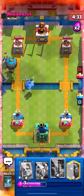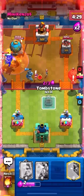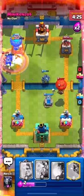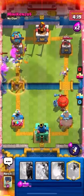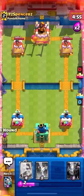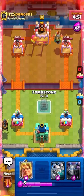He's running some type of Lumber Loon cycle. I don't know why he thought that Balloon would work, but it didn't because we had our Tombstone. A tip I'd recommend when playing this deck: use the Golden Knight as early as you can, because the Golden Knight makes your cycle go down and that's really nice. It's very nice when you have a cheap cycle so you don't have to deal with nothing.